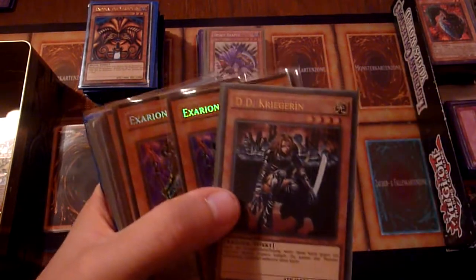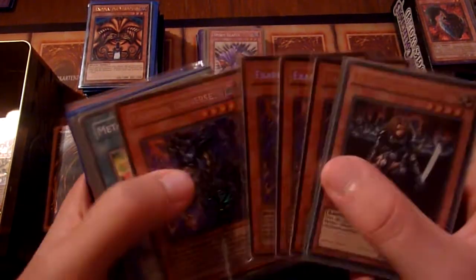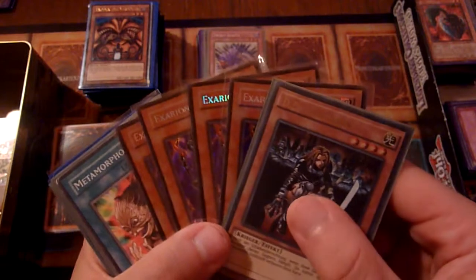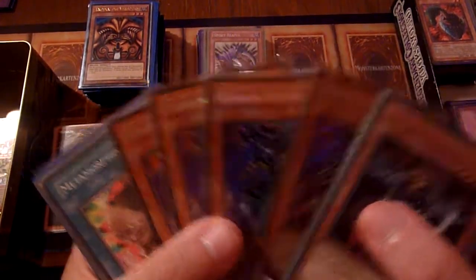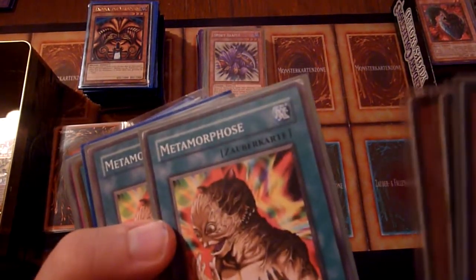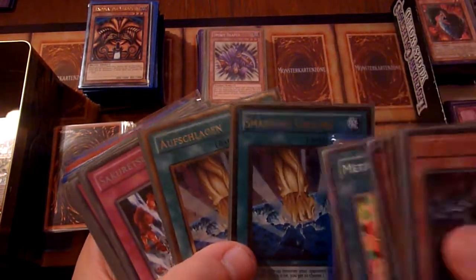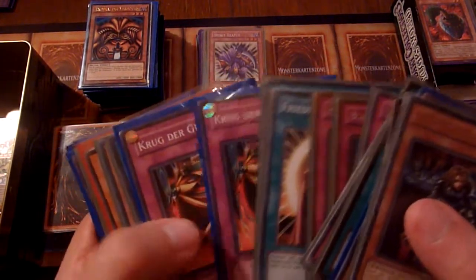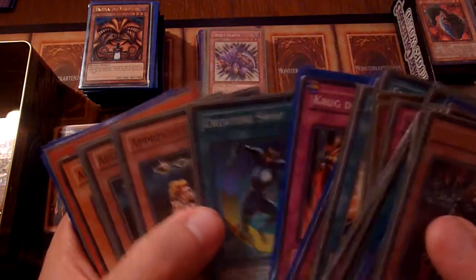We will see some Goat Format cards now from different reprint sets. We have a D.D. Warrior Lady, we have Axarian Universe — which is debated if it belongs into Goat Format or not. It's four Axarians, all from the Collector Tins of 2005 I think. Metamorphosis from DR1 and from PGD, Cyberjar, an Ultra Rare Smashing Ground — two actually, one English, one German. Sakus, Bottomless Trap Holes, some more Messengers of Peace, some more draw power. Creature Swap, which can be used with Scapegoats to steal opponents' monsters.